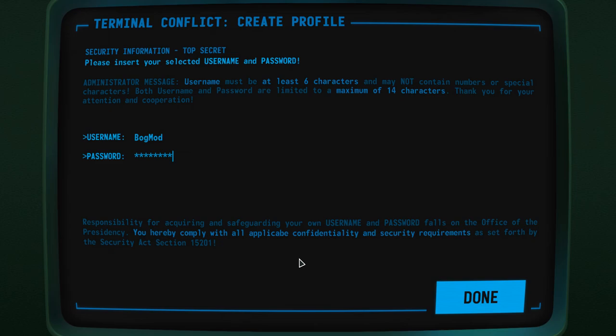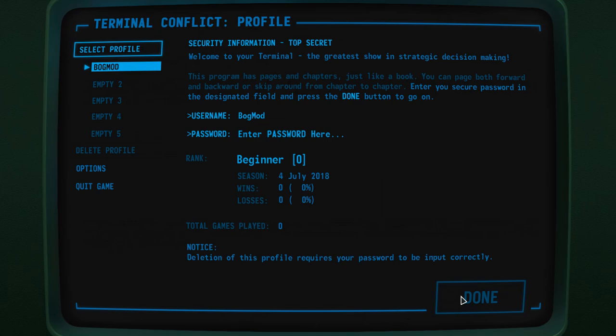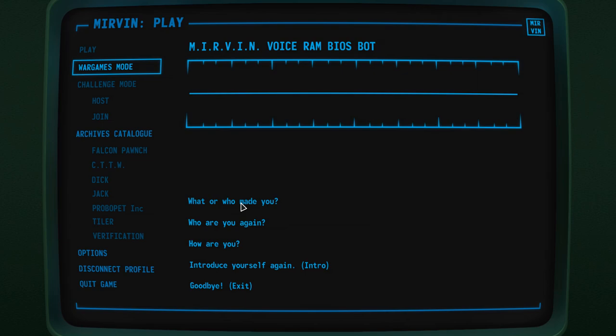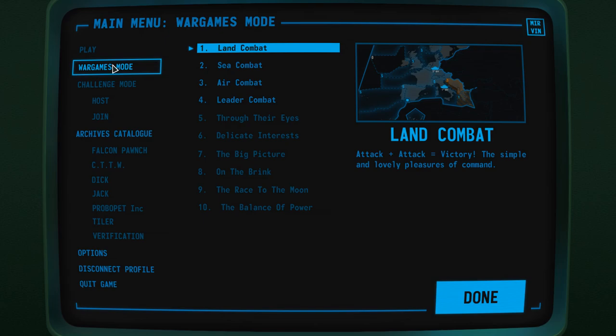Let's put in a password and a username. Select profile, which, as you can see, is not going to matter much, because it's all just on your own personal one. Welcome back. Hello, Mervyn. Voice around BIOS robot. So this is our friendly robot. He's gonna give us some chatting. We'll explore his backstory perhaps another time. For now, let's go to the War Games mode. This is kind of the tutorial. And you've got the first four.